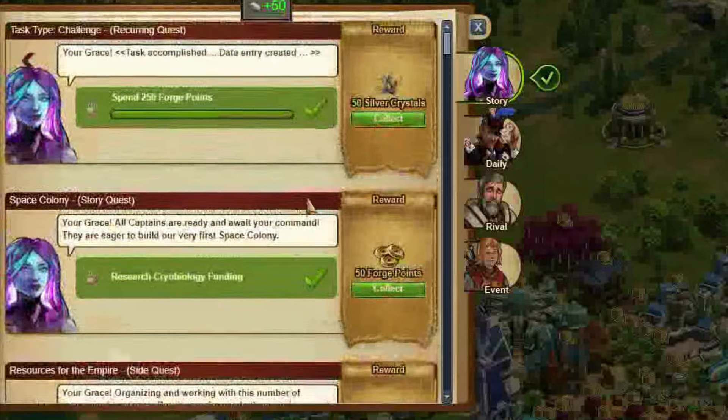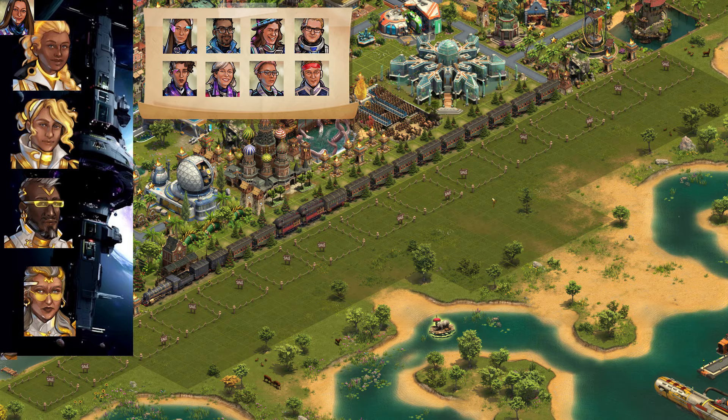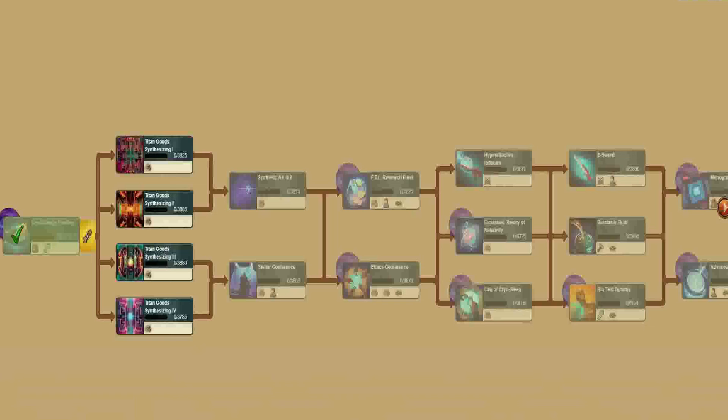Let's take a look at what awaits you in this new era: 60 main quests, 45 side quests and 15 recurring quests. 9 new avatars for your profile. 16 new expansions, unfortunately including 12 premium ones — and these give you plenty of space for your city.